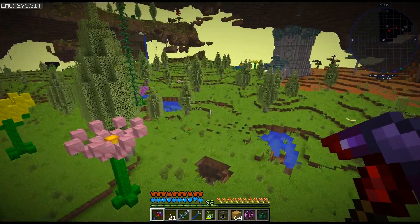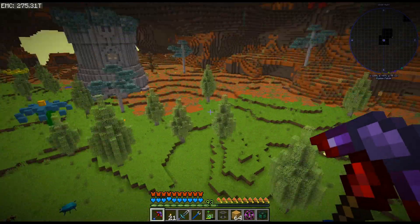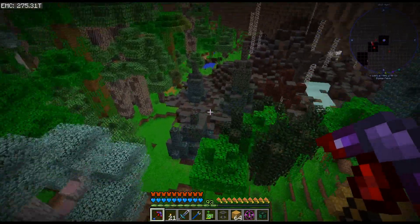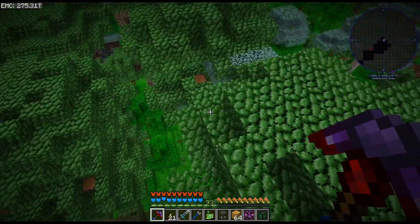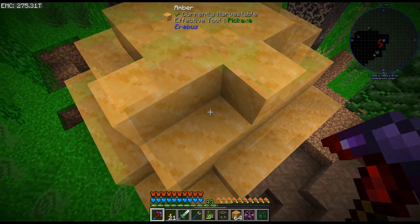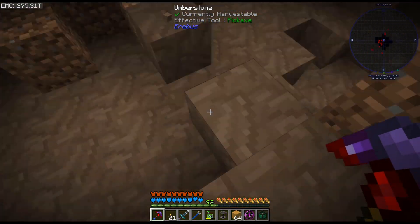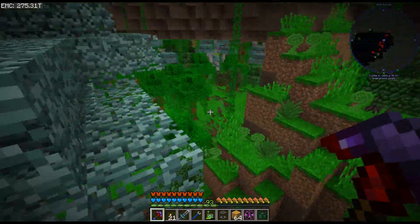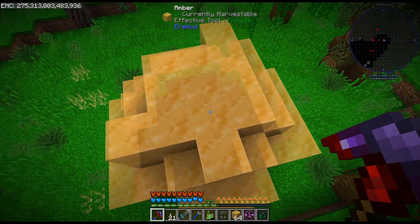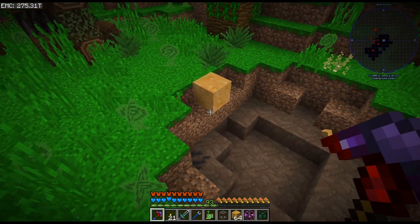I haven't found the amber anywhere else, although apparently it does spawn anywhere - I've only found it in the jungle biome. Oh there's another one - not seeing anything in there. Oh dang it. There's a lot of randomness with this. Oh there's another one - wow, I found like three really fast, so that's kind of cool, but nope, no wand. As we can see there's like a little fly in there.